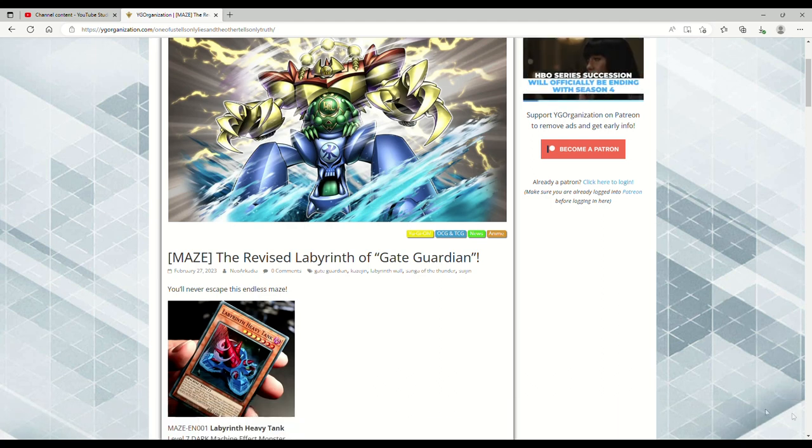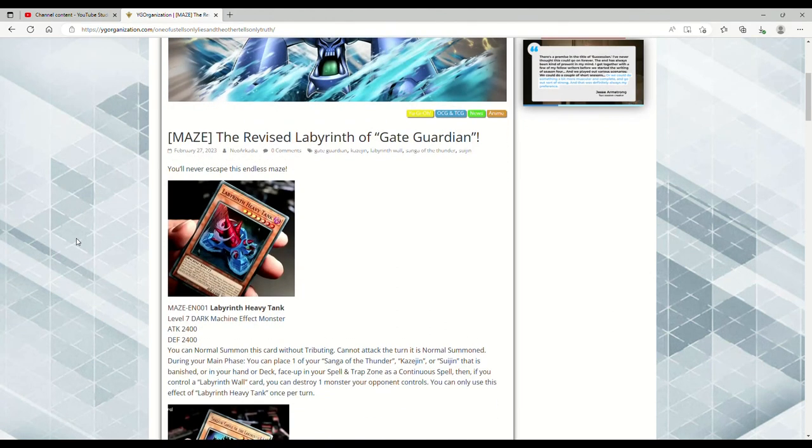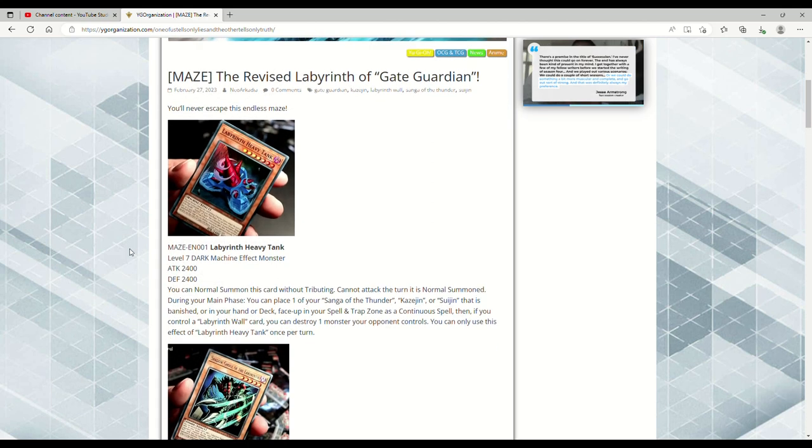Remember this is the new Gate Guardian support. So we have Labyrinth Heavy Tank — this is nostalgia right here. It's a Level 7 DARK Machine Effect Monster, 2400 ATK. You can Normal Summon this card without tributing, but it cannot attack the turn it is Normal Summoned. During your Main Phase, you can place one of your Sanga of the Thunder, Kazejin, or Suijin that is banished or in your hand or deck face-up in your Spell and Trap Zone as a Continuous Spell. Then if you control a Labyrinth Wall card, you can destroy one monster your opponent controls. You can only use this effect of Heavy Tank once per turn.